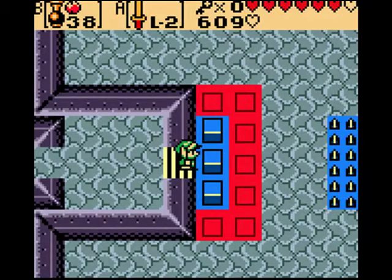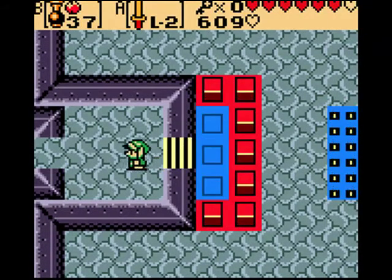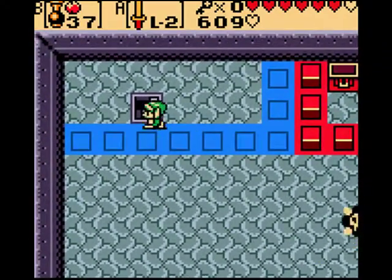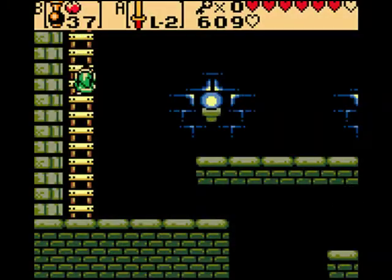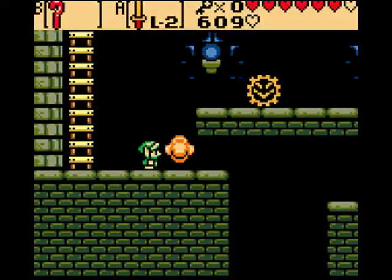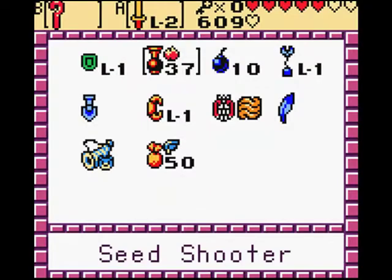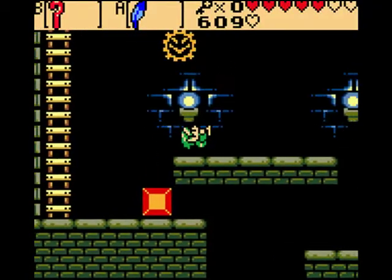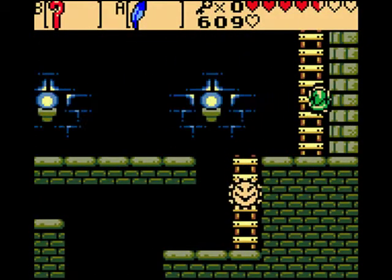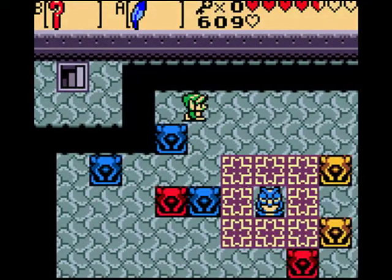I mean, if I found 50 bucks on the ground, I'd be pretty happy. Now, when you go down these stairs, use your Cane of Samari. I did not want that to happen — I didn't know I was gonna get hit, but oh well. Just use your Cane of Samari to get a quick little boost up there.